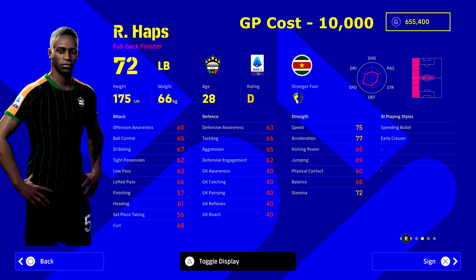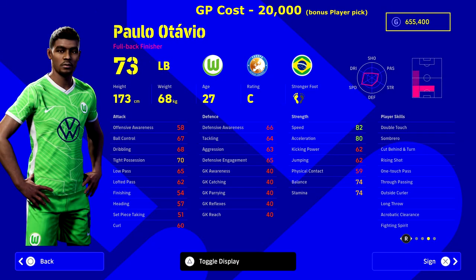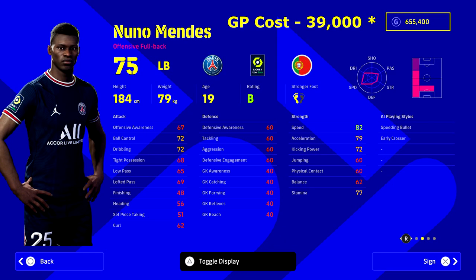Apollo Octavio is a player I've been keeping a close eye on for a while — a very decent hidden gem. He's 20,000 GP, double the price of Haps, but look at his speed: 82 speed and 80 acceleration, backed up by 74 balance, 70 tight possession, and 74 stamina. He's a ball player and a beast on the ball — one-touch pass, double touch. Having a left back with double touch on overlaps is massive as you go up the levels.